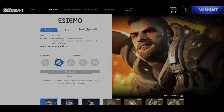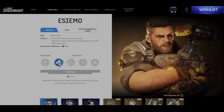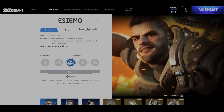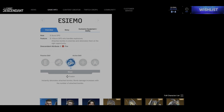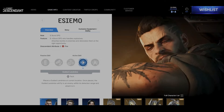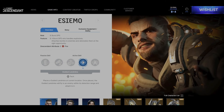Looking at Esimo's active skills: Time Bomb is a tech skill that launches a Sticky Bomb forward. The Sticky Bomb attaches to an enemy or terrain feature on contact. Blast Fusion instantly detonates attached bombs, and bomb damage increases with the number of attached bombs. Guided Landmine is also a tech skill that places a guided landmine at the current location. Once placed, the landmine will fly to an enemy within its detection range and attach to it.